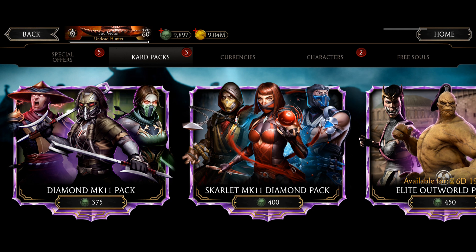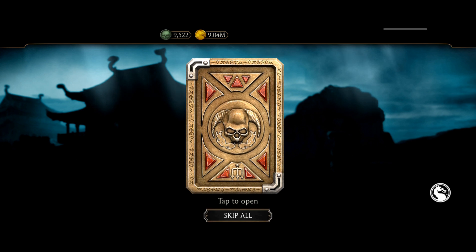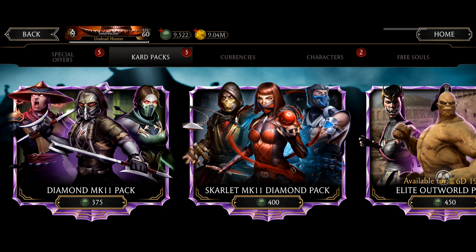I haven't got a single Diamond MK11 character — no Noob Cybot, no Shang Tsung, no MK11 Wayne. The chances are only one percent. I would say don't open this pack, guys. Instead, open the Diamond MK11 pack because it has a better chance for diamond characters. 750 souls per pack is too much — that's 7500 total, and if you're not the luckiest person, the chances are just too low.